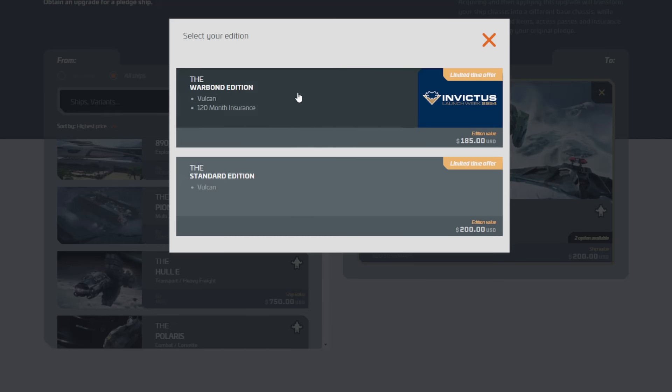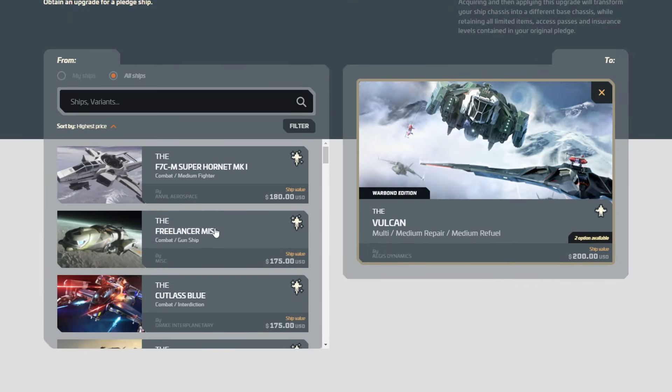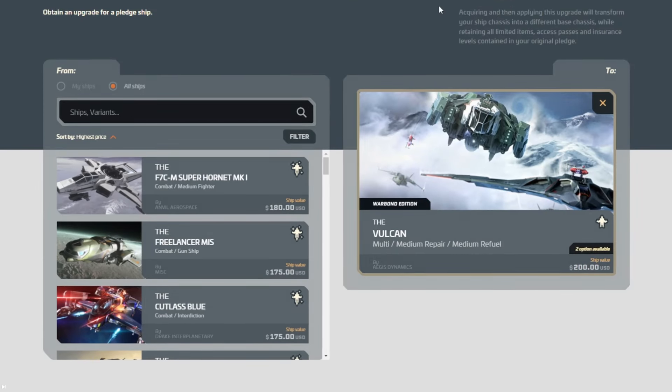The next interesting one we have is the Vulcan. Concept with a Warbond CCU — this is fantastic. It's a $15 drop in price. This is the part I was talking about. Keep in mind, any talk here about the Super Hornet would obviously have the caveat: you must have the CCU to the Super Hornet before this event ends. I don't want anybody to have some sort of a dead CCU chain that they can't work their way out of, especially if they're spending Warbond money — which is new money — on some of these upgrades.